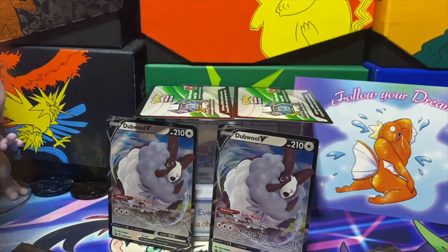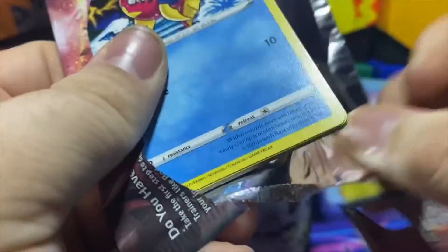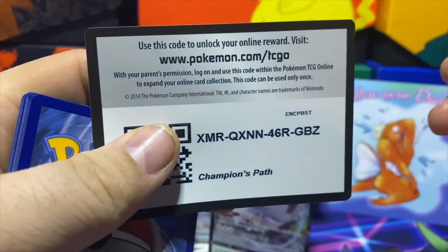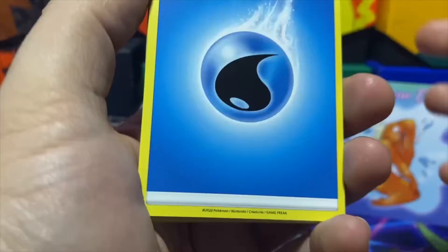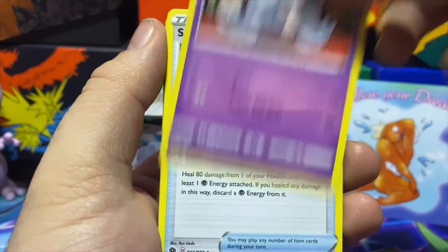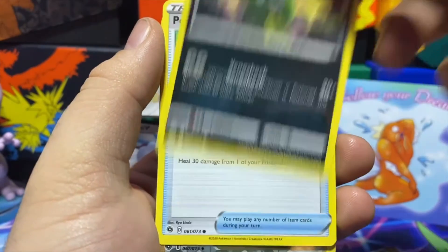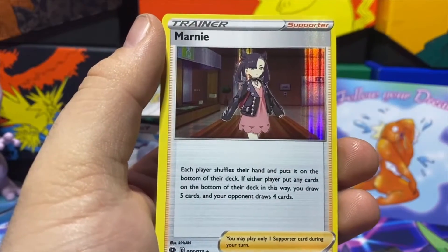Two hollows and a V off the first box, one hollow and a V off the second box. Moving into pack number three of box two. Are we gonna get lucky today with this shiny Charizard? My luck says no, we'll have to see. Four from the back: Water Energy, Pikachu, Hattrem, Suspicious Food Tin, Carvanha, Kakuna, Rolycoly, Trubbish, Potion. Reverse is a Team Yell Grunt, and our final card is a hollow Marnie.